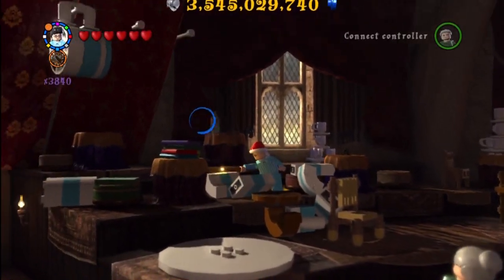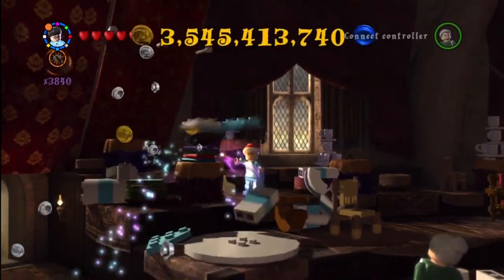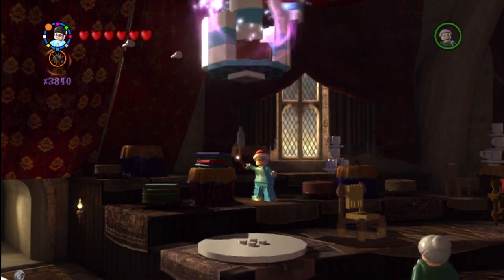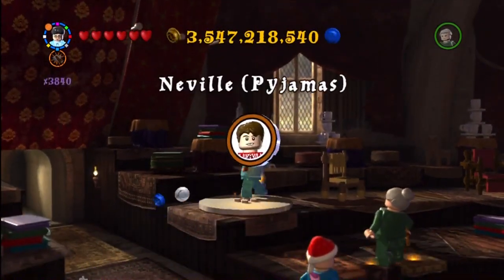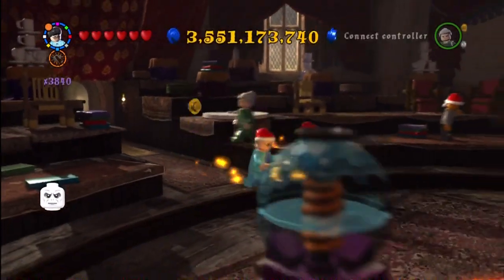Alright, this is in the Divination classroom. For this, you have to destroy each of those three — I don't even know what they were — but when you destroy them they release pieces. And when you put them together, you make that giant teacup and you get a character token: Neville pajamas.